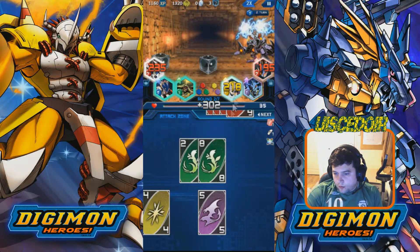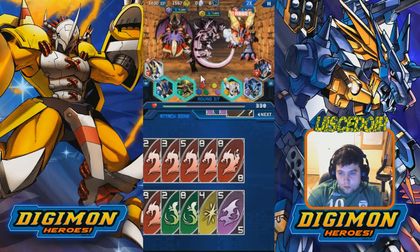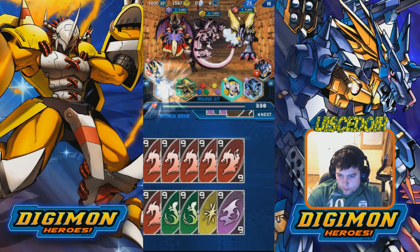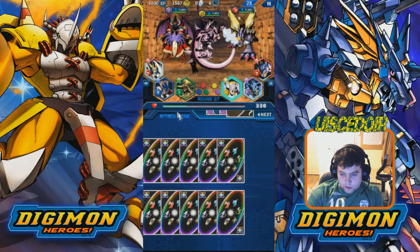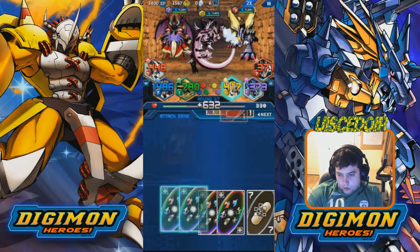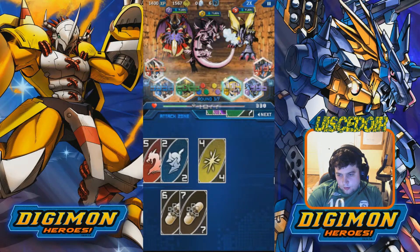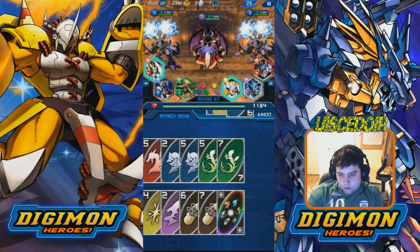Okay, next round — let me show you an actual good move. This is how I sweep characters most of the time. They do have a lot of defense since they're high-level Mega Digimon, so we might only knock out one or two. What I do is use HerculesKabuterimon — he makes all cards max level, then pumps them up one level, which turns them all into critical cards. Combine three of them and you get a wild attack with loads of chains. It deals a lot of damage — clean sweep.